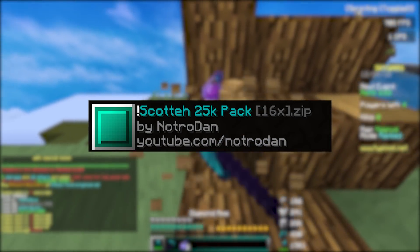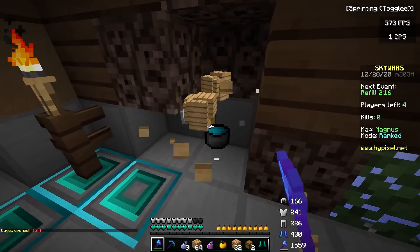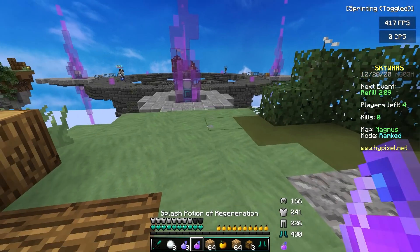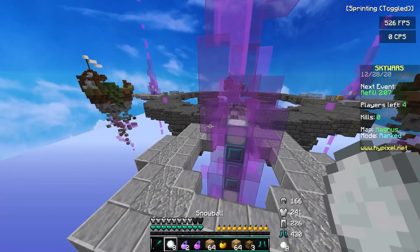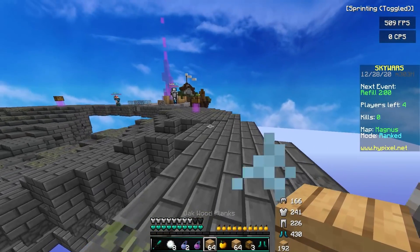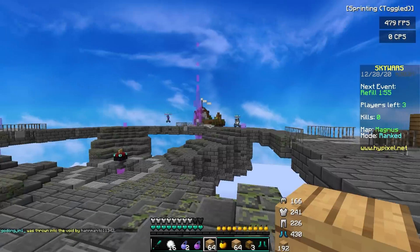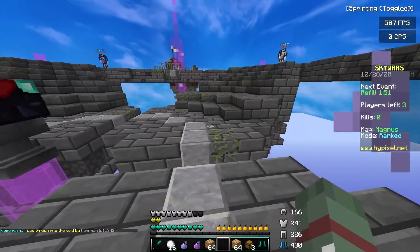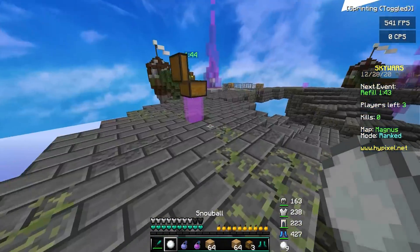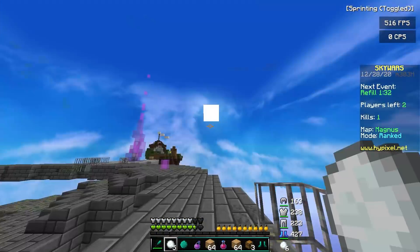Next up is Scotty's 25k texture pack, created by Notro Dan. I actually really like Notro Dan's packs — I've worked on packs with him in the past, he's kind of like my other brother. I've got high expectations for this one. So far it has like a bit of a turquoise green theme to it. Hypixel Skywars is still very laggy which kind of sucks, but let's hope it's not so bad that it's unplayable.